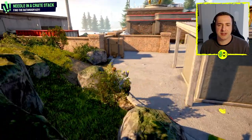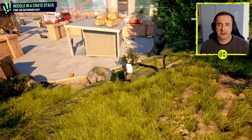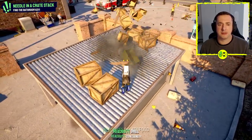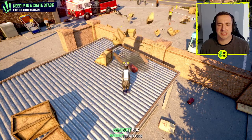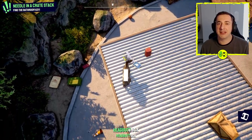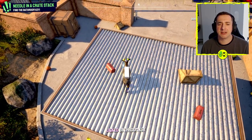How do we get up there? Let's have a little look. There's a toolbox, and finally — the key! So once you've found the key, you press X, that will be square on the PlayStation.